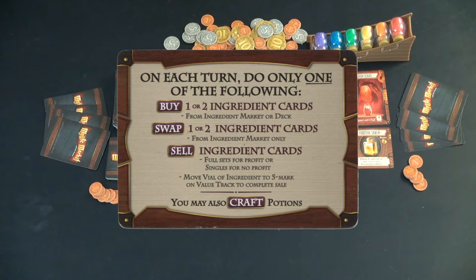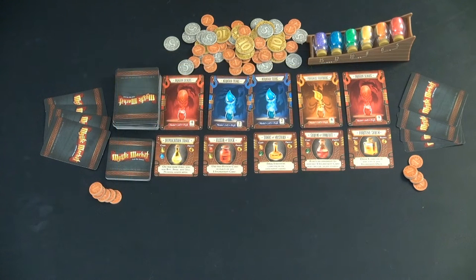On your turn, you have your choice of one of three main actions: buy, swap, or sell. Potions you're allowed to purchase at any point during your turn regardless of what action you're choosing to do, and you can play them either during your turn or during someone else's turn.